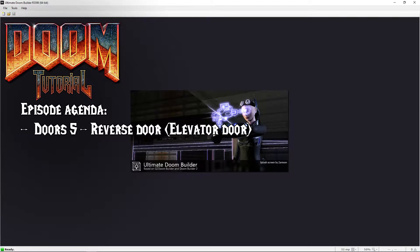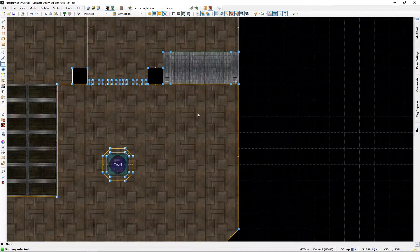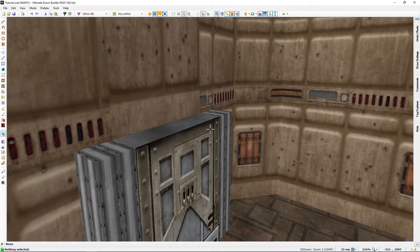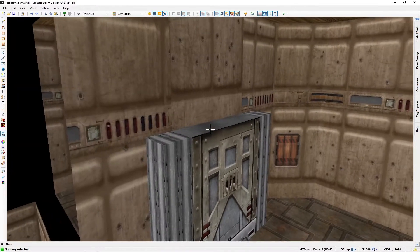I'm sure I'm not the first person to make use of the elevator as door — the reverse door, if you will — but I like my design. Let's get started. If you watched the previous video on elevators, there isn't really much to this, but I sort of like this outside door look.